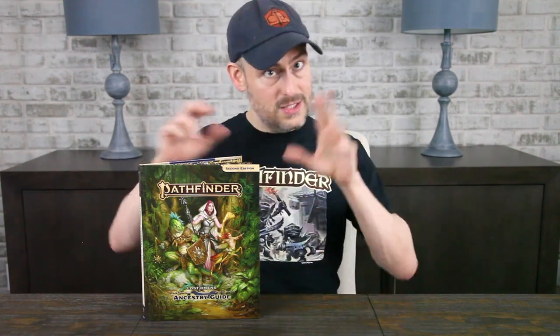And finally, you have versatile heritages — a heritage, like a subrace, that can apply to any ancestry. For example, this book introduces the beastkin versatile heritage: think lycanthropes and werecreatures. So you can be human, dwarf, elf, orc, or any other humanoid ancestry and apply the beastkin versatile heritage on top of that. If you want to be a tengu wereshark — and who doesn't — you can take the tengu ancestry and the beastkin versatile heritage, then choose from their feats when selecting ancestry feats.